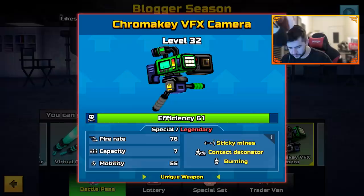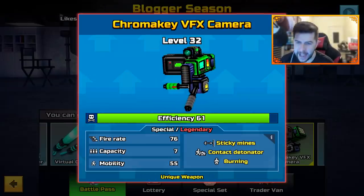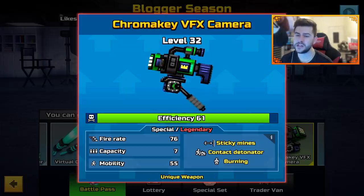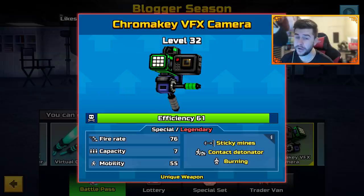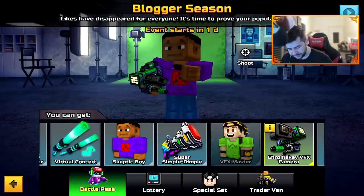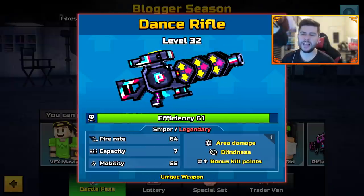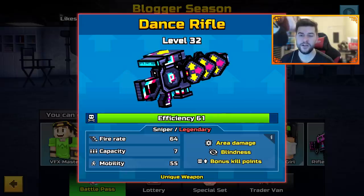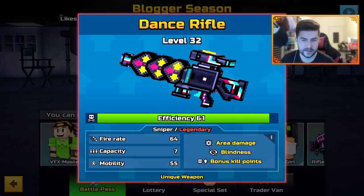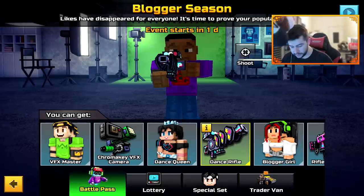Next we have the Chroma Key VFX Camera — special legendary, sticky mines, contact detonator and burning. Fire rate 76, capacity 7 and mobility 55. This has got to be a sniper — sniper legendary. It's the Dance Rifle — area damage, blindness, bonus kill points. Fire rate 64, capacity 7 and mobility 55.